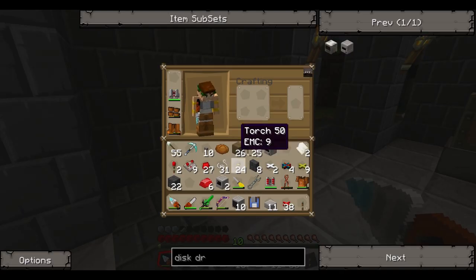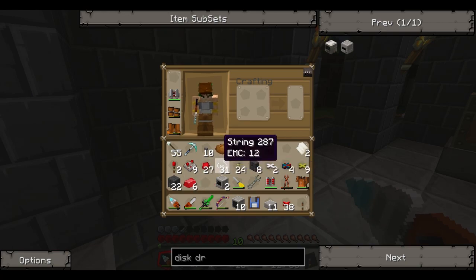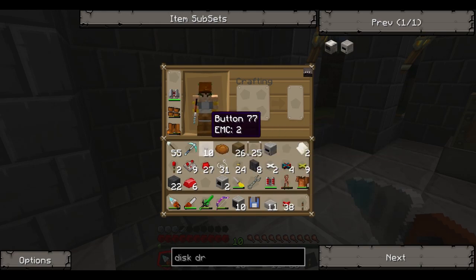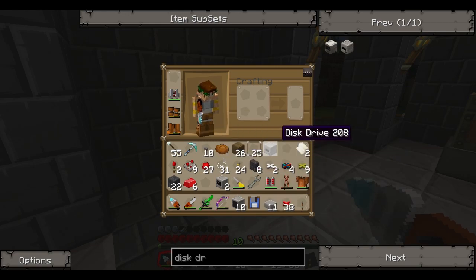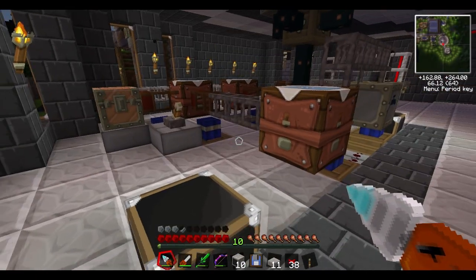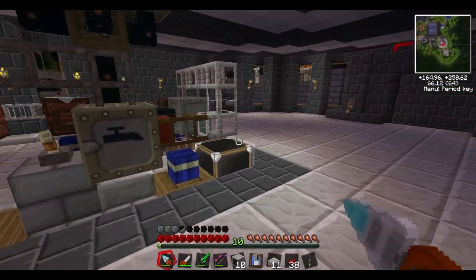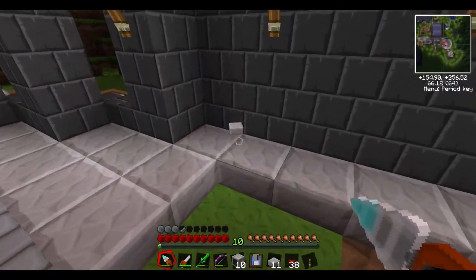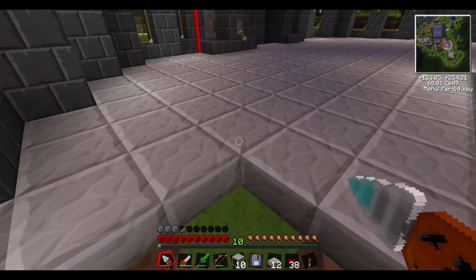Alright guys, so there we are. We've got all of our essential pieces. We've got our bundled cables, different colored cables. We've got blue dye here we're going to do as well. We've got a disk drive, we've got our computer, we've got monitors, we've got floppy disks — we've got all the essentials of any important 1995 Macintosh computer.